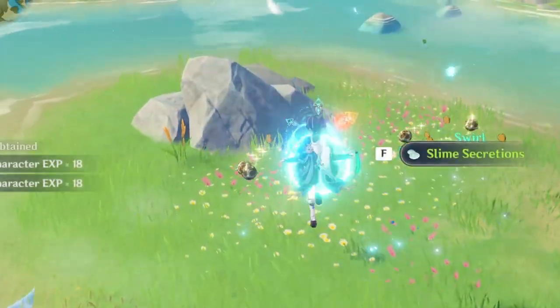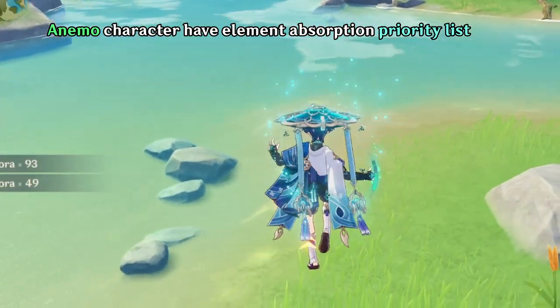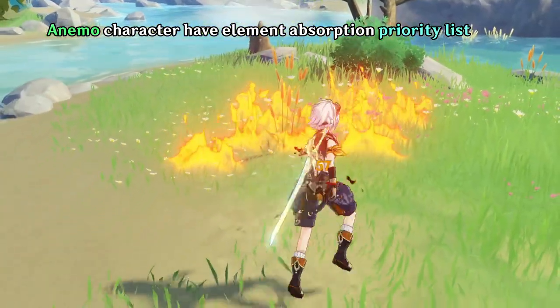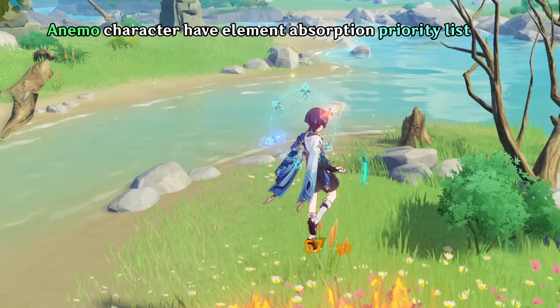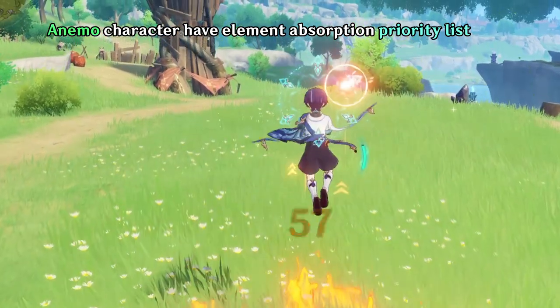Sometimes you may be confused as to why Wanderer doesn't absorb the element that you want. That's because Anemo characters have element absorption priority, and the priority goes Pyro, then Hydro, then Electro, and then Cryo. So when there are 2 or more elements in the field and you use Wanderer's skill, the element absorbed is based on this priority.